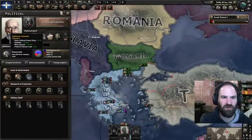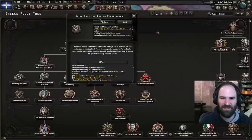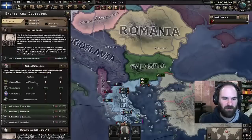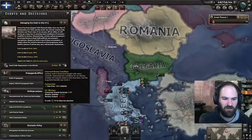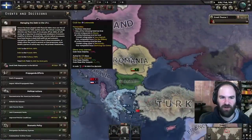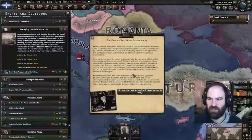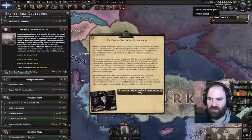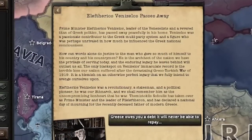He gives us 15% war support, and we don't want that — we need our war support under 10%. So the next thing I'm going to do is bring home the exiled Republicans. We're also going to start paying off the debt to the British, and do improved worker conditions. Our stability is going to be very low this game, so we want to get that up as much as possible. Eleftherios Venizelos passes away.